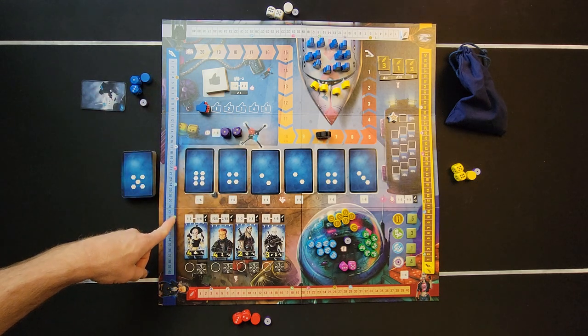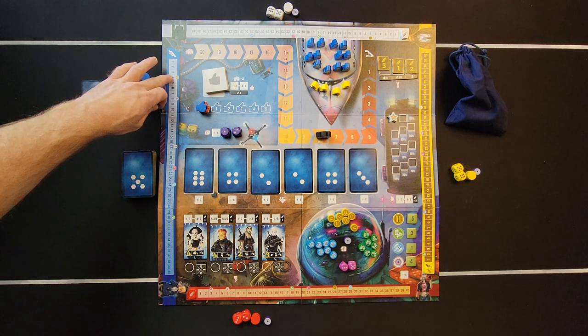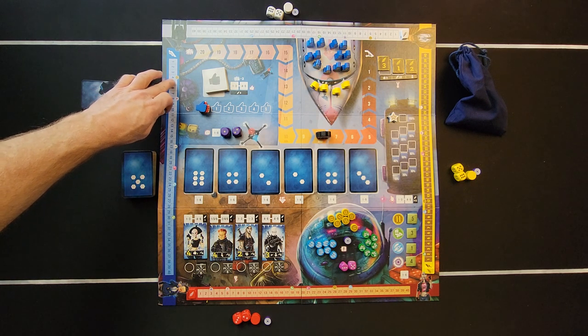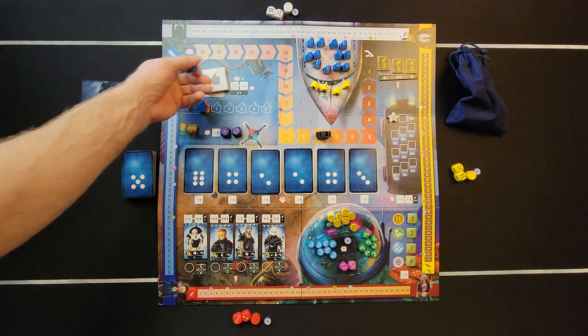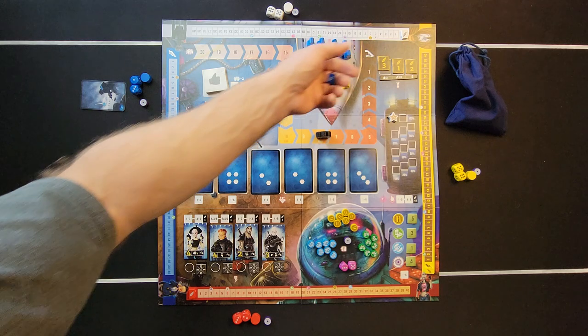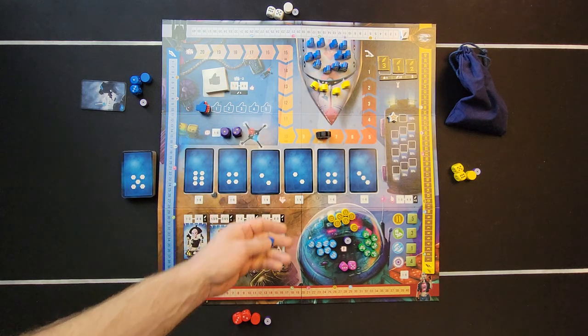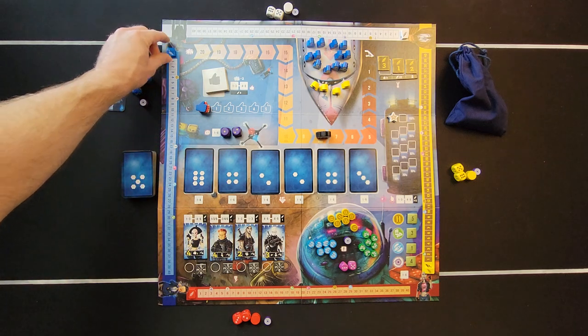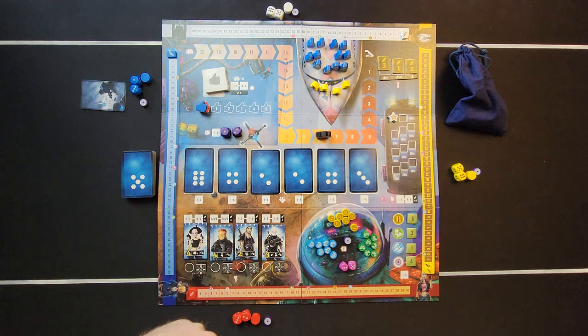You want to pick your track carefully because bonuses happen at different times. This one gives you a Bitcoin when you get four points; this one you don't get Bitcoin until six points; this one you get something else earlier. The scoring tracks are different, so you don't have to match your color with your scoring track.